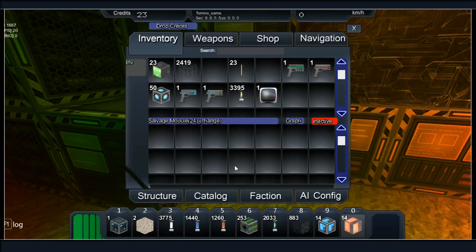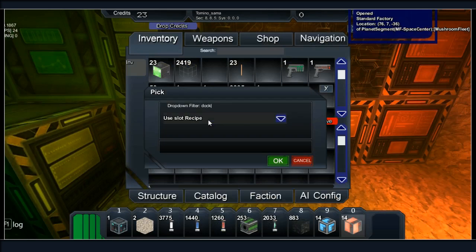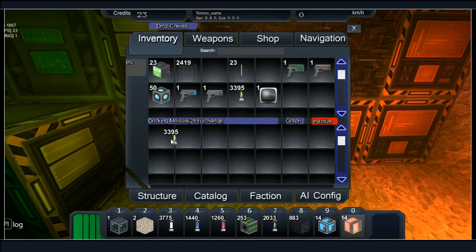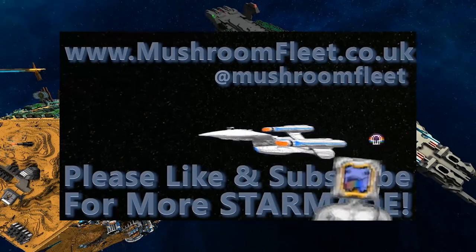Okay I've got enough salvage modules now. What do we need for docking modules? Docking modules require synth and alloyed mesh — I think we've actually got that. Yes, yes Tom — yes! I'm gonna make four.